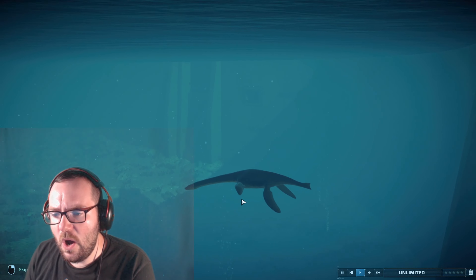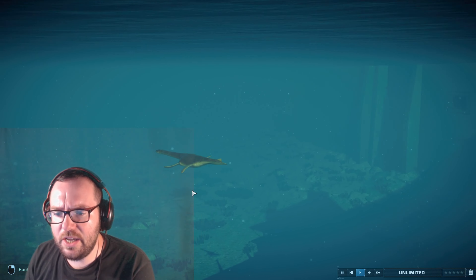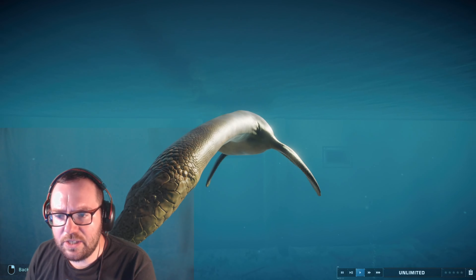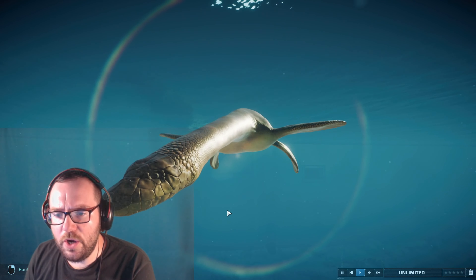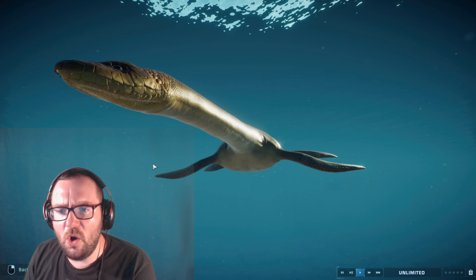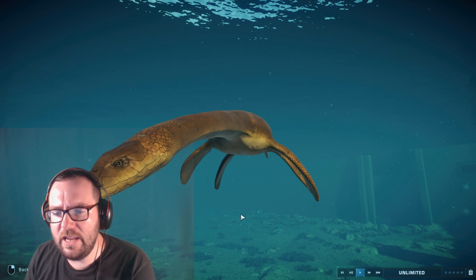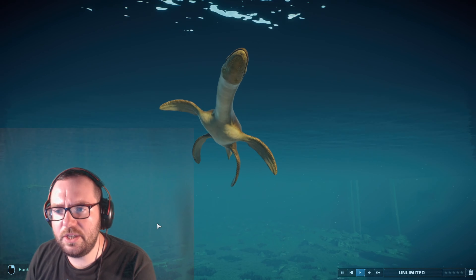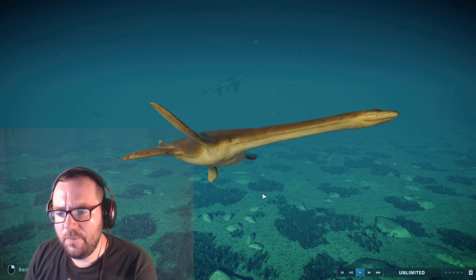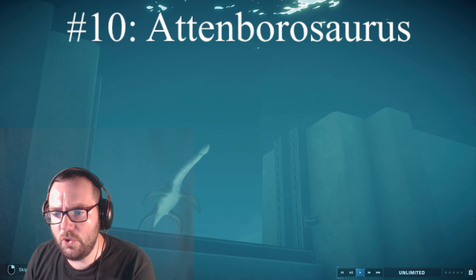At number 11 we have another plesiosaur, the Plesiosaurus. It's one of the smaller ones and it's kind of cute with that snake-like head. The reason it ranks higher than Elasmosaurus is because it's cool looking. I also heard Plesiosaurus along with Ichthyosaurus may appear in the next Jurassic World movie, but that's just a rumor. Still, there are aquatics that are way cuter than this.